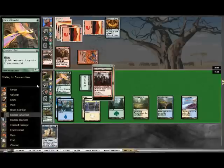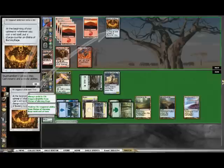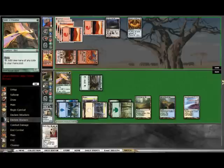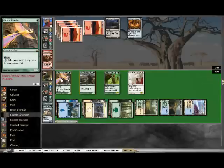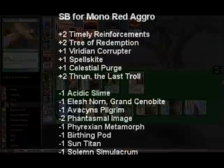He plays Shrine. I attack. He kills Slime with Grim Lavamancer. I hit him for 1 and he goes to 8. I play Solemn Simulacrum and he incinerates it. I draw Elish Norn and this game is pretty much over. I play both my guys, his guys die because of Elish Norn, and then I swing for 5. He's at 3. Red doesn't have anything to deal with Elish Norn, so he scoops.